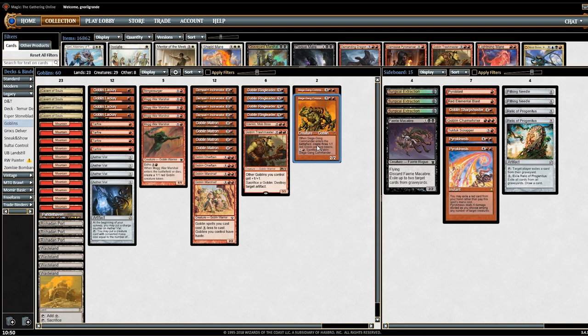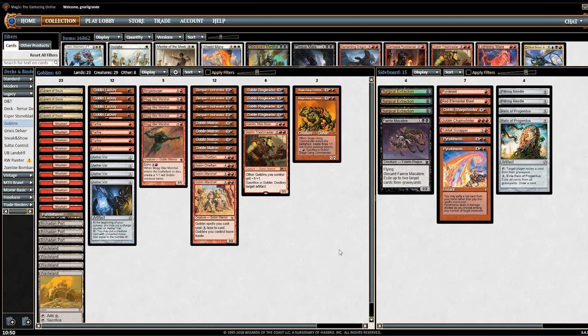Goblins wins with a critical mass of creatures. You want to hit multiple stuff off Ringleader, get a Sergeant Commander, put a lot of power on the board and then your opponent will be overwhelmed by card advantage.